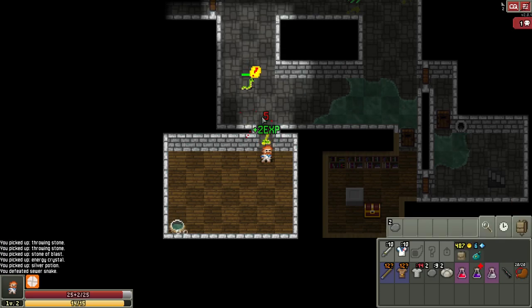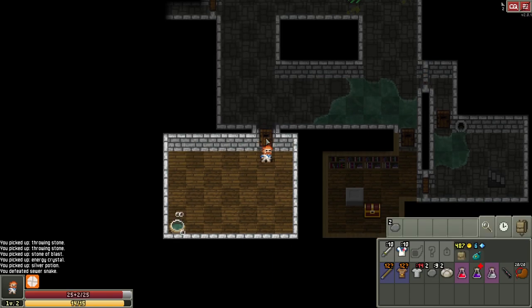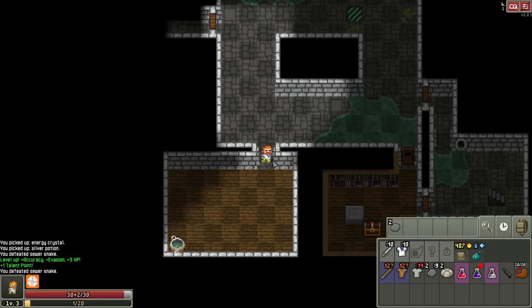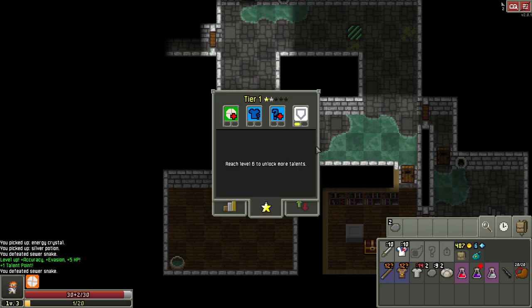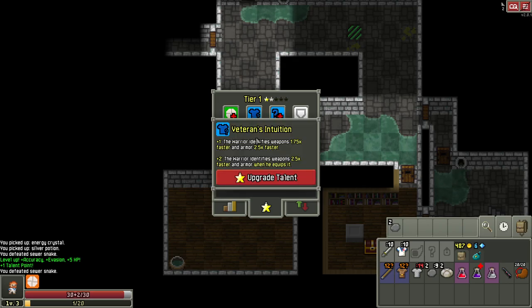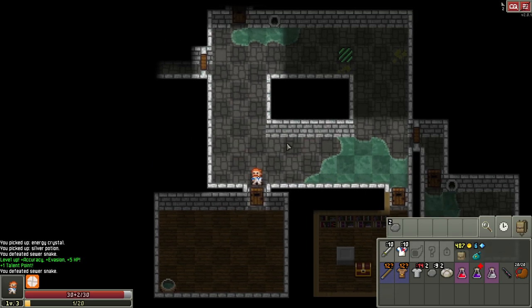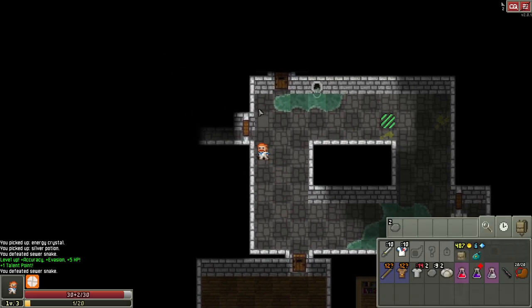The snake already sees us, so throwing a rock won't help. I need to come through the door, wait, and get the surprise attack. Unfortunately a buddy snake is also coming and the door is being held open, so we can't get a surprise attack. What we'll do is step into the door and when we step back out we close it behind us. Now we get the surprise attack.